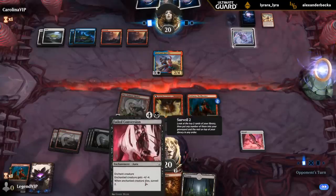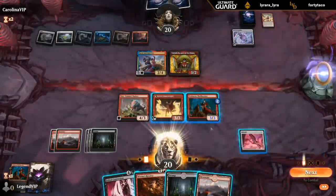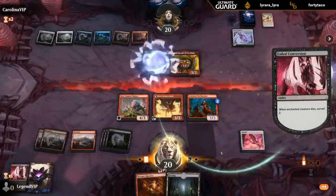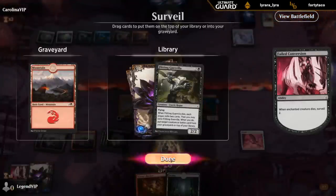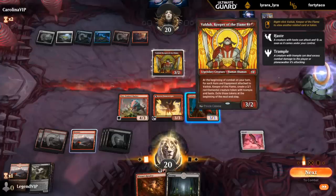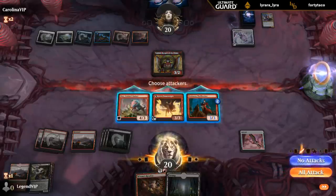And then next turn we can convert Baral. It's gonna be a Valduk. Do I want a Guerrilla? It's a way to get a Thrillseeker back eventually, I suppose. And then we can attack with Slasher. I don't really want to trade Valduk and Flamerite here. Or I can just sac Thrillseeker, kill Valduk, attack for 7. Let's just play it conservatively.